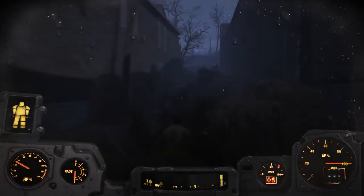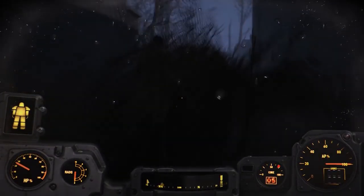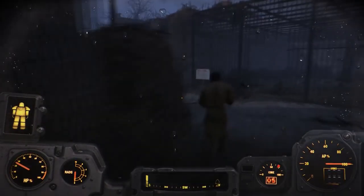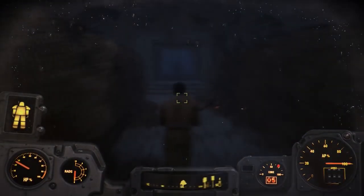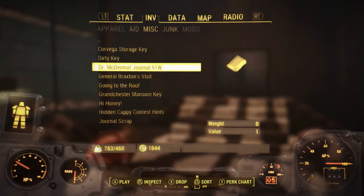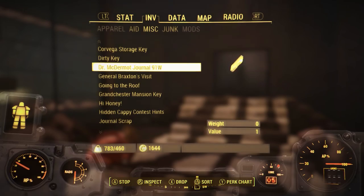Once you both have an agreement and have set terms, Cito will then take you to his family and where he lives and explain more about the situation. After a rather excruciating long conversation with Cito, he will give you a holotape which you just have to listen to in your inventory.